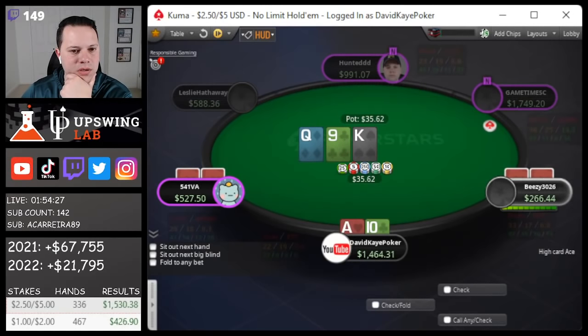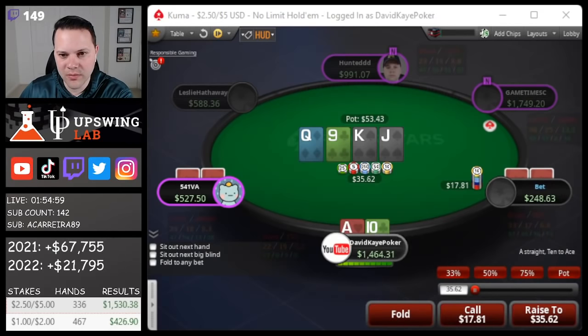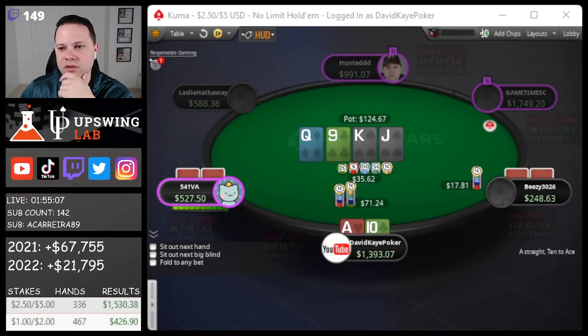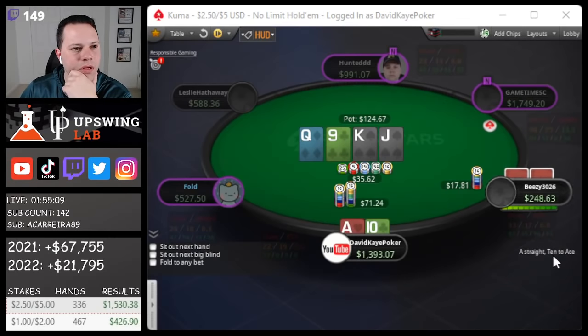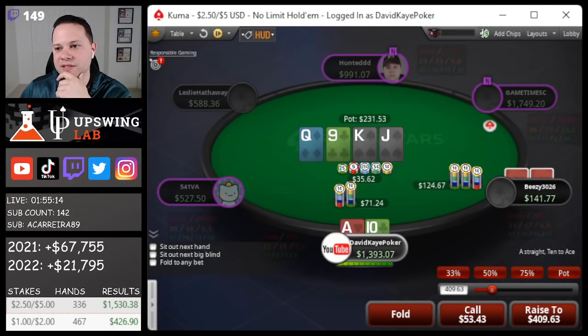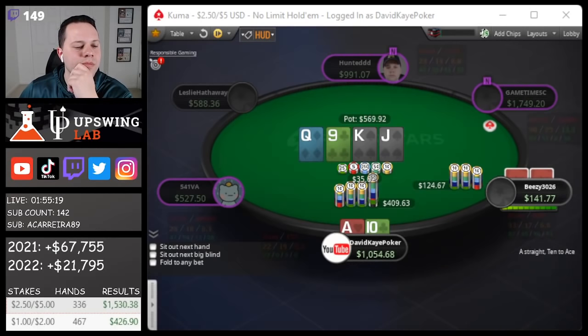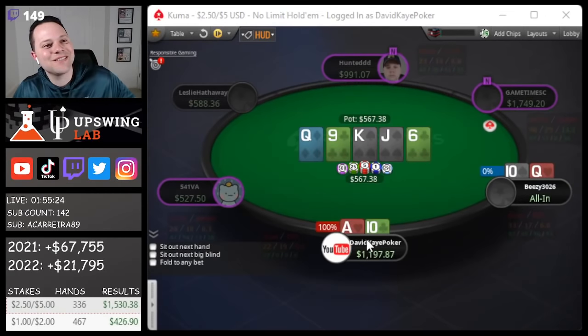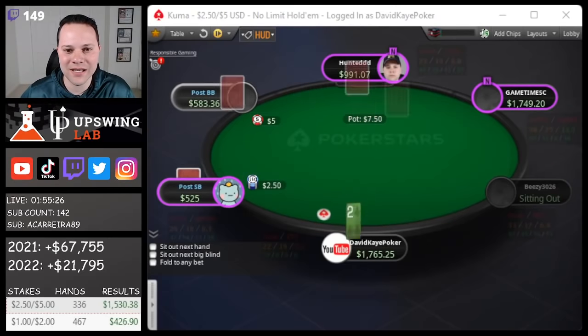Call ace-10 here, flop the gutshot. 2-5 under-the-gun open, we call. Gets through on the flop. Turning the long end of the straight — I think I want to play as a raise, mainly targeting other 10x here. Obviously some bad rivers if we see a spade or the board pairs. We're going to put it in hoping they just have a 10 and they're drawing dead to a chop. Queen-10 — very nice! Six spot there, and we get it in super good.